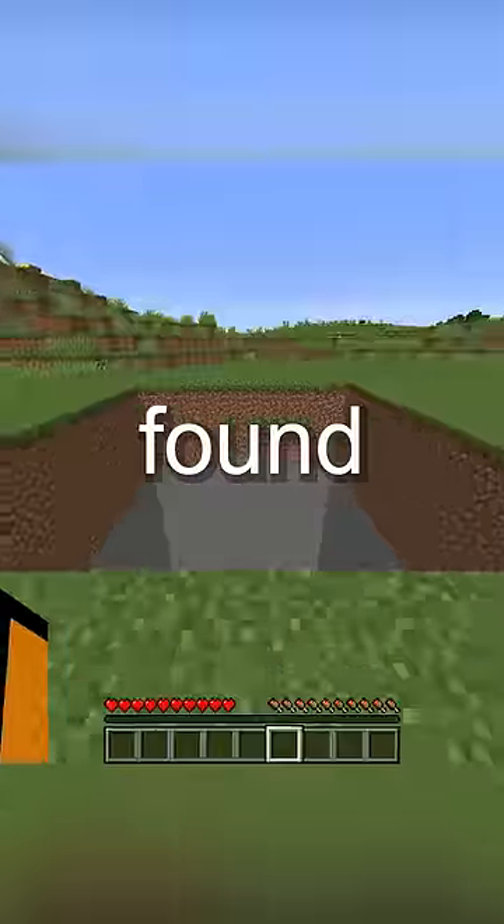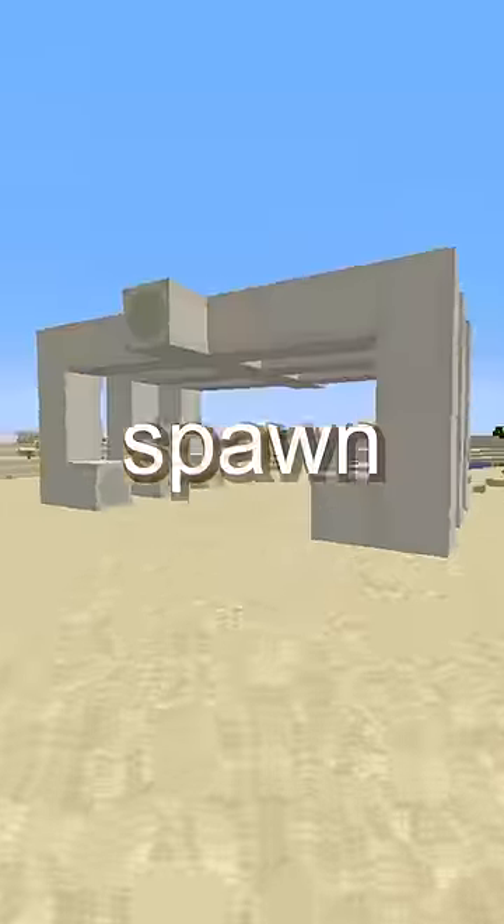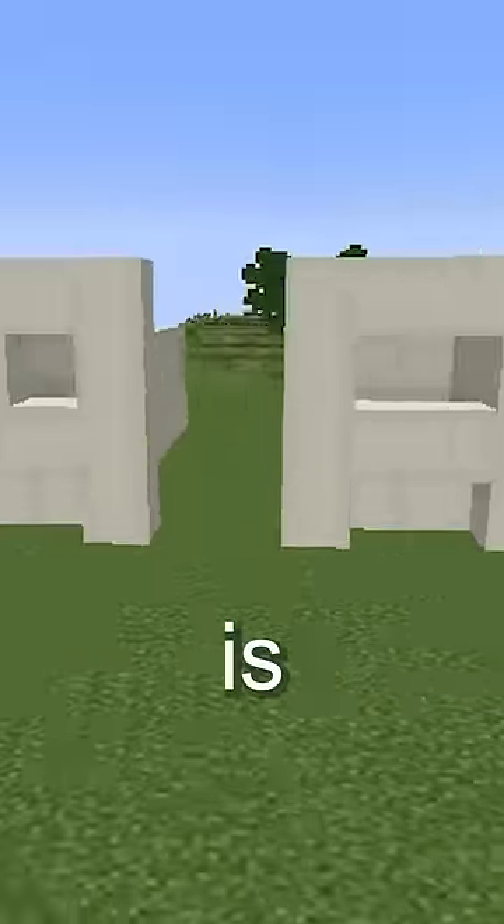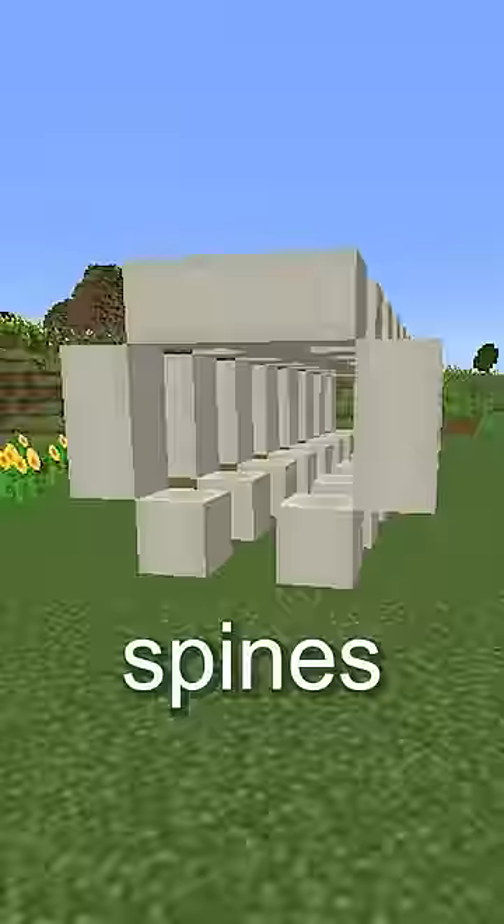In the overworld, fossils are found deep underground and only spawn in desert and swamp biomes. If you find these fossils, the only bones you can get are four different heads and four different spines.